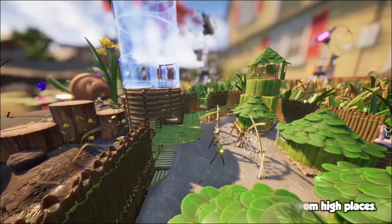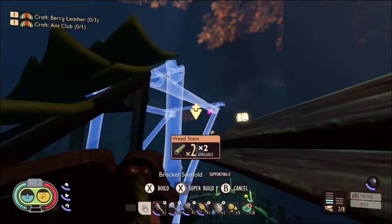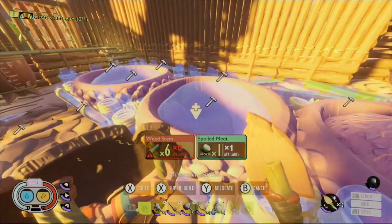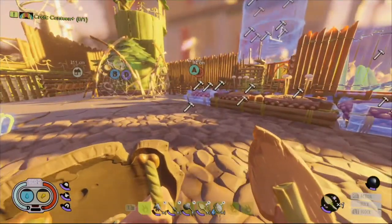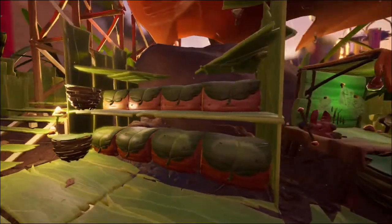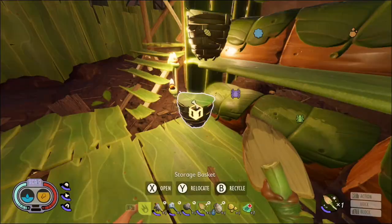Setting up structures casts a blueprint. These are placeholders until completed, and any of your friends can contribute resources to them. Wherever you decide to build, prepare your bases to have lots of storage boxes, big and small. You can label boxes with specific colored icons for easier access and organization.